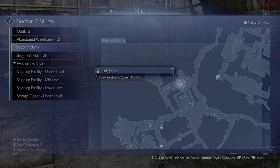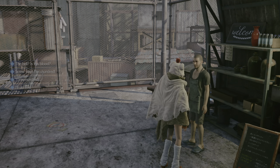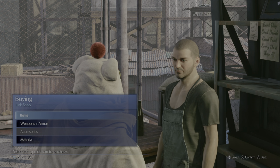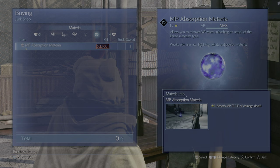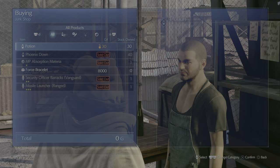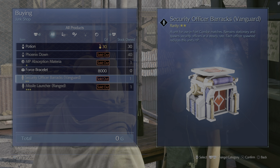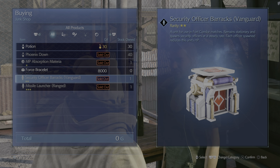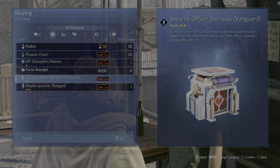What you want to do is always check in on this guy all the time. So right now I'm going to check in on him and see what he's got. Go to buy, always check the materia. Right now he's got the MP Absorption materia, alright? And look at this — he's got the Security Officer Barracks and the Missile Launcher. Sometimes it will change. I'm going to show you guys how this changes.